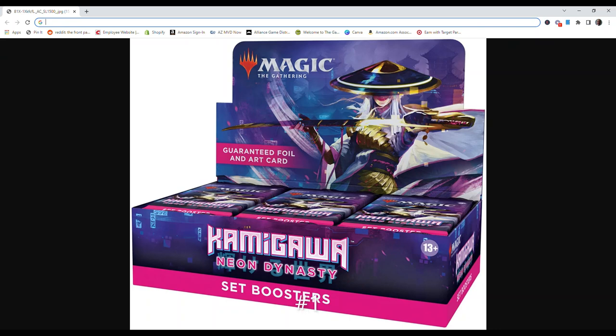Number 1 is Kamigawa Neon Dynasty. It's Magic's first science fiction set. A world steeped in tradition embraces incredible technology with an array of high-tech ninja and samurai cards. Enhance your game with mechanics channel and reconfigure, and express your aesthetic with more showcase treatments than ever.